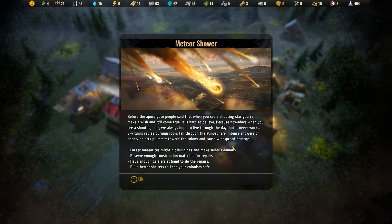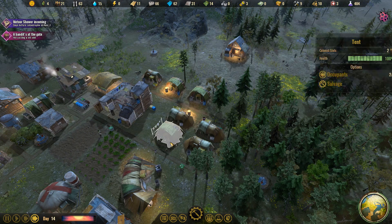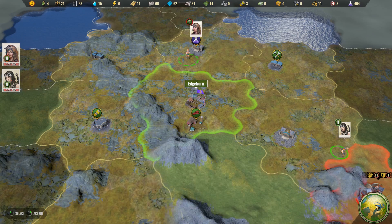We've got our next catastrophe — it's a meteor shower. This one's going to suck. Before the apocalypse, people said when you see a shooting star you can make a wish and it'll come true. It's hard to believe, because nowadays when you see a shooting star, we always hope to live through the day, but it never works. Sky turns red as burning rocks fall through the atmosphere — intense showers of deadly objects plummet towards the colony and cause widespread damage. We have a couple of days — I'd gladly get rid of some of these tents to get more tenements and keep people safe.